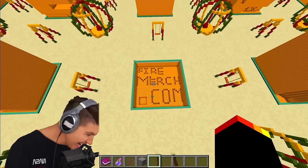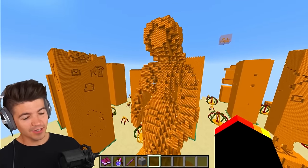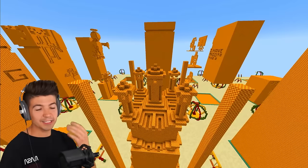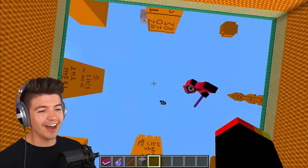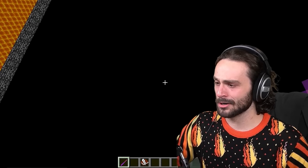Firemerch.com! We got the new peppermint hoodie — go get it! Also the ugly sweater which I'm wearing right now. I like this, it looks sick! Turn me into a merman! This person built basically the Taj Mahal. They have the contestant outfit on with the fire logo — makes it hard to eliminate them. I'm sorry! Why did we have to do it? You have great merch though!